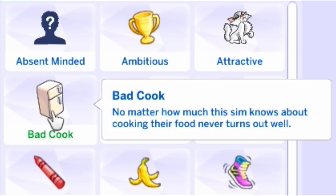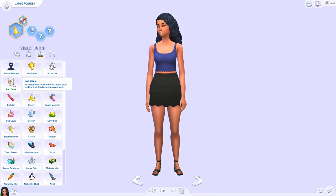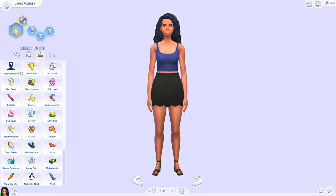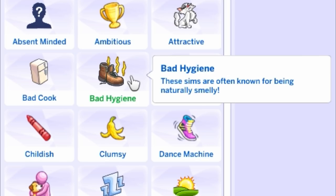Bad Cook — no matter how much this sim knows about cooking, their food never turns out well. In the game every sim can become a good cook as the skill grows, but there are people in real life who just can't cook no matter how much they try. You could have a sim trying to impress their significant other with dinner and it just turns out awful — that'd make for a funny little date scenario.